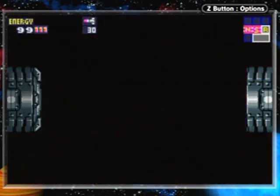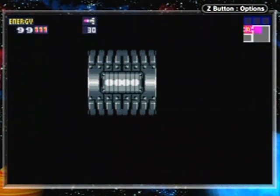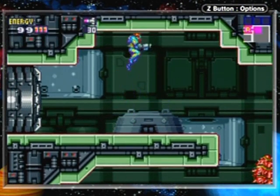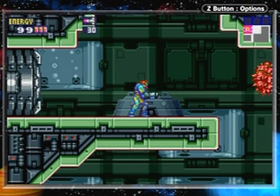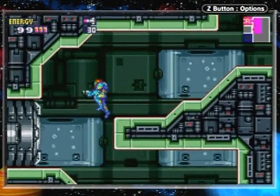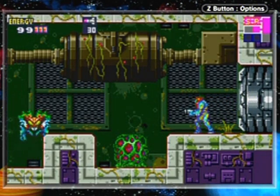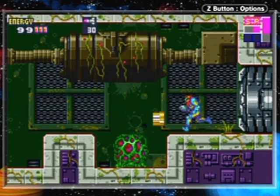Despite the SA-X running around, the usual save and recharge rooms are available. Brand new area - it doesn't really look tropical, but it is. These are Zeros - they aren't very strong enemies, but they're everywhere and kind of in your way.